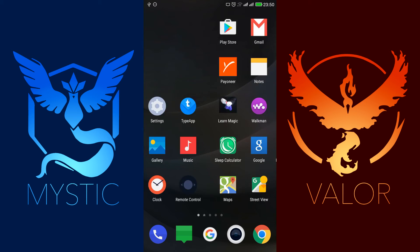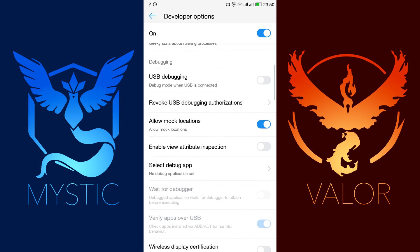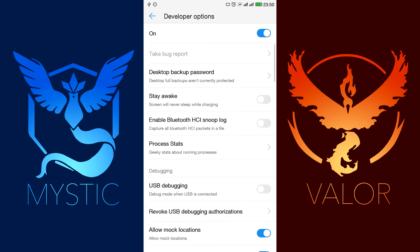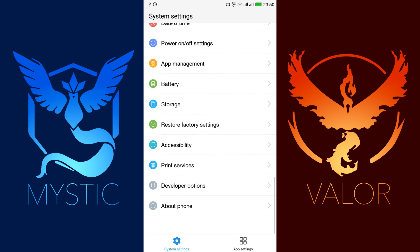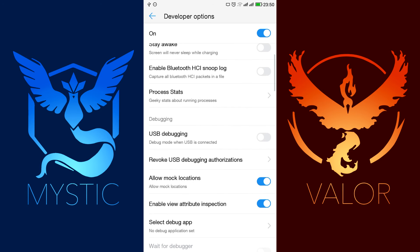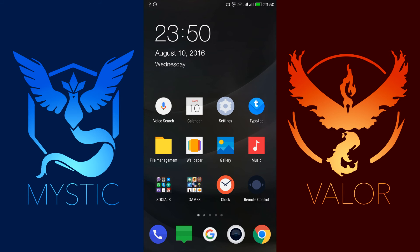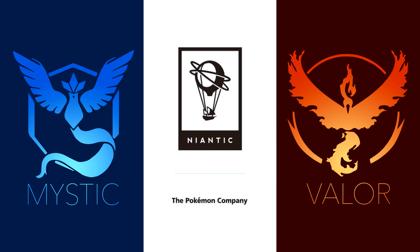To recap: go to Settings on your phone, scroll down to Developer Options, find 'Allow Mock Locations', and make sure it is turned off and unchecked like this. Then re-enter the game and it should work just fine.